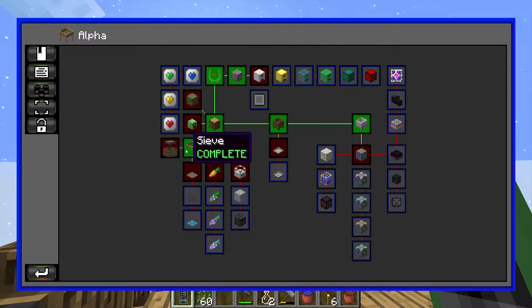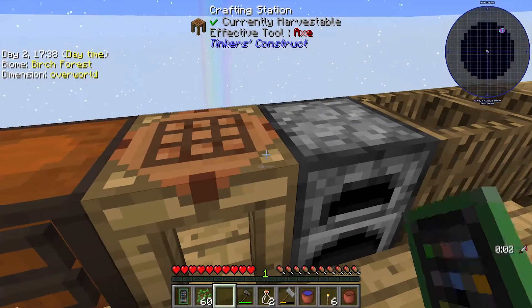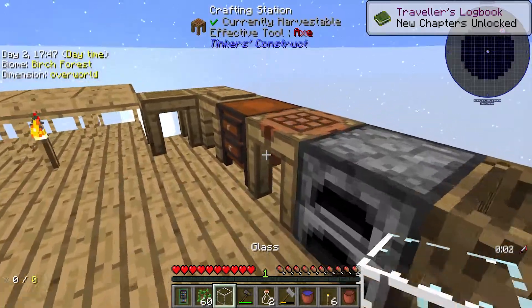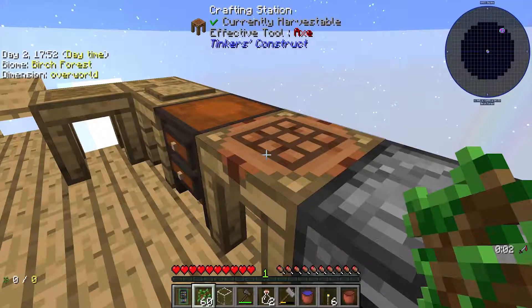I kind of want to get bonsais — I feel like it'd be quite neat. The hunting dimension also seems neat. Cobblestone is quite needed towards the beginning part, so I'm good with getting stuff for that. I think I just need cobblestone, not stone.